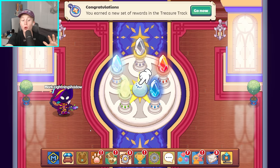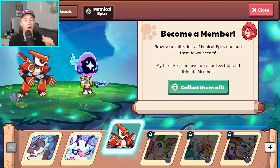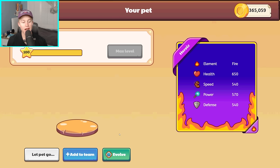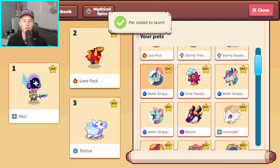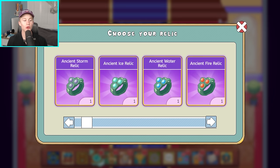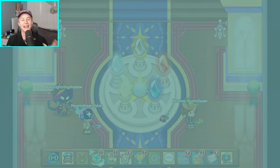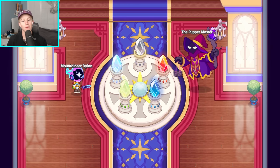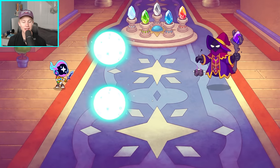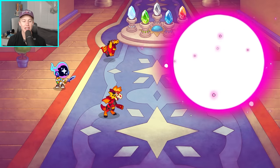Before you head into the next battle, resist the urge to click on the circle because we need to change our pets. For the second battle, you need to use fire pets. I'm going to choose Lava Puck and Char Flaria. If you happen to have it, I would recommend using a fire relic — that's just going to help out a little bit more. Once you've done that, let's head to the second boss battle. Here comes the shadow worm.